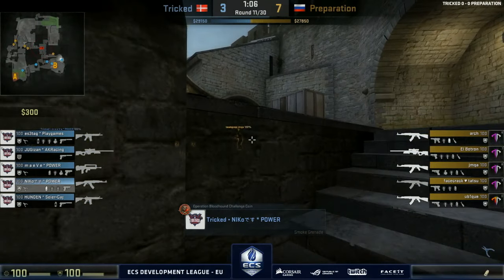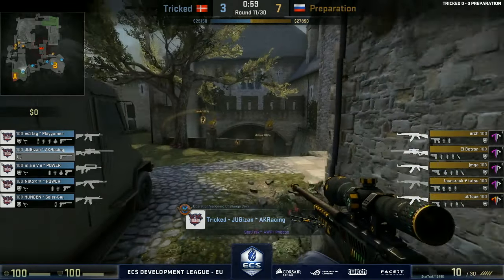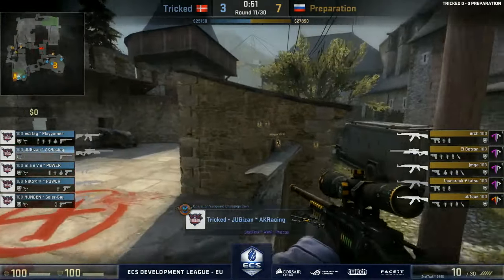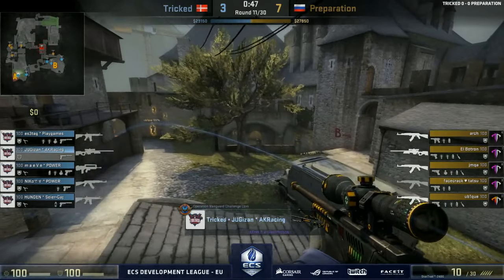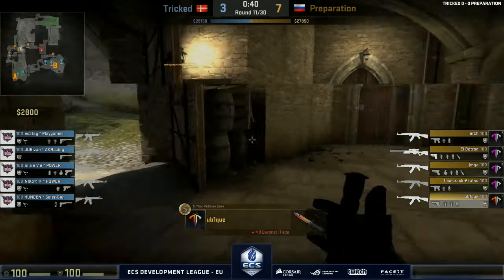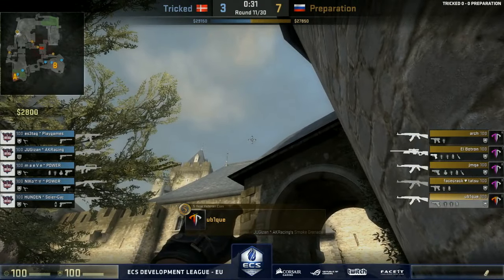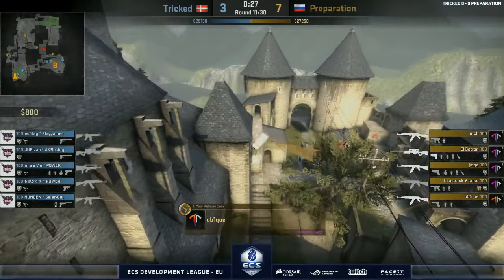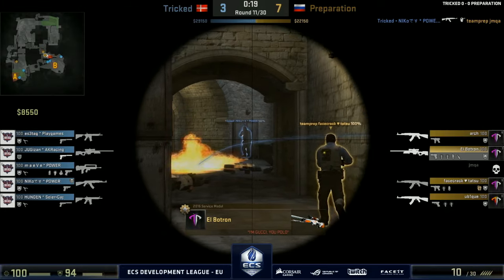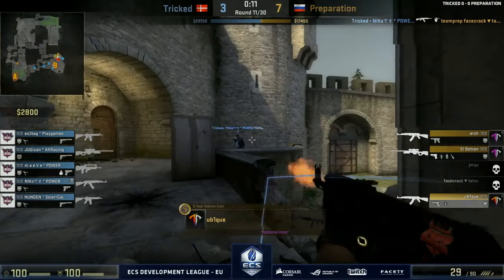It seems Tricked are leaning towards a B play — only one person on A, and Yugi in a vulnerable position watching both low and high ground. The only thing he's seen is a flashbang. Preparation still have a player deep towards B. Tricked won't know what's going on until very late. A big smoke grenade comes in — I like this. They're trying to fake an A play, hold the rotation, and go for the B push. Really cool — it shows the level of preparation they have on this map.